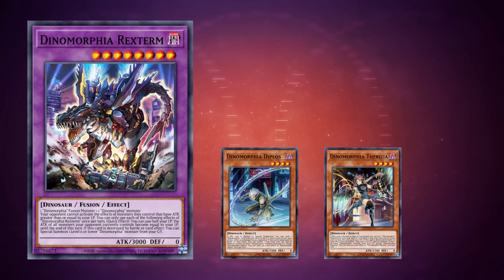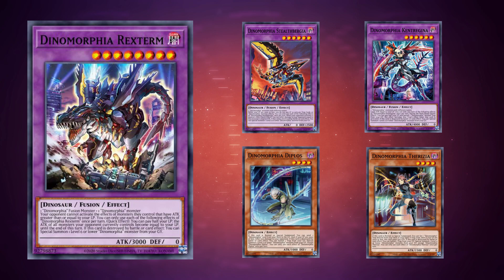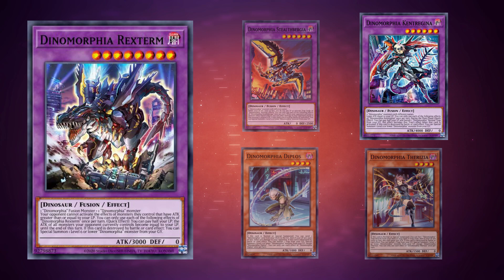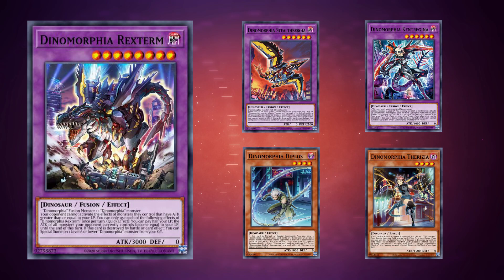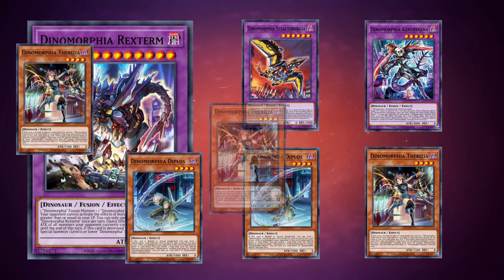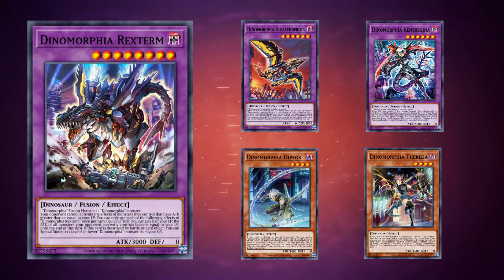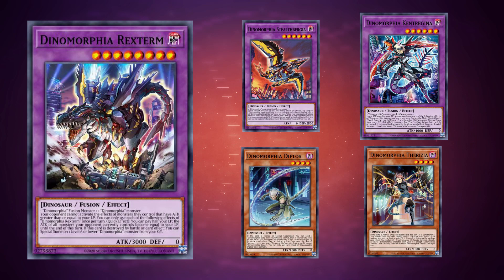Be careful: Rexterm prevents activation, not resolution — so if you chain it to an already-activated effect, that effect still resolves. Also, it only affects monsters your opponent currently controls, so time it carefully to prevent them using those monsters as material. When Rexterm is destroyed, it floats into a Level 6 or lower Dynamorphia monster from the graveyard — either Kentrogina for utility and attack, or Stealth Burgia for burn damage. Each of those can then float into Level 4s, creating a nice sequence of revivals.